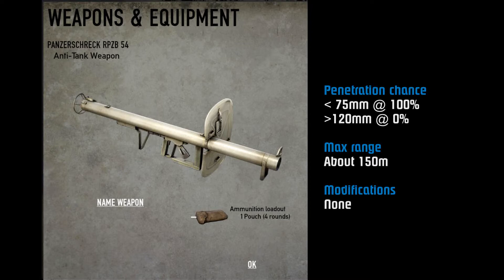The max range on this weapon is about 150 meters. I couldn't find anything official on the range, but at around 150 meters the round just noses into the ground and I couldn't get it out past that far. There are no modifications for this weapon, so you can't add extra damage or extra range or anything like that. You buy the weapon, you get free ammo, no modifications, and that's that.